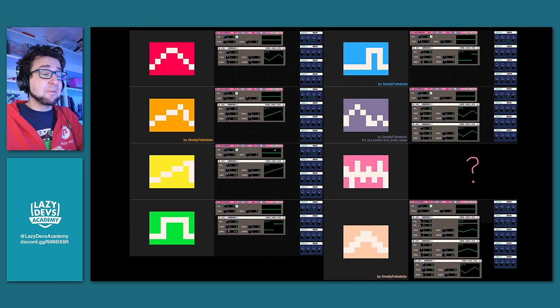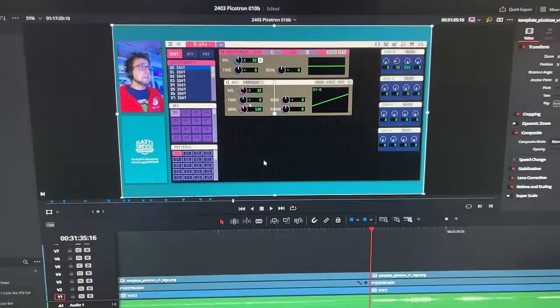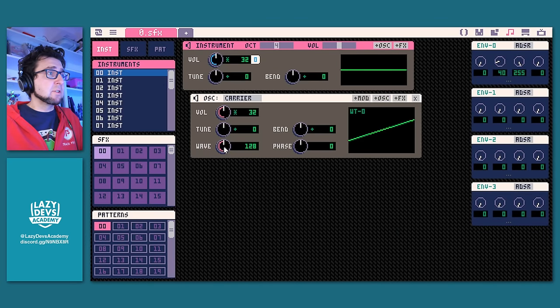Huge shout-out to Smelly Fishstick who did a lot of work on this — most Pico-8 instruments can be recreated just with this one knob. Just to give examples using an image as reference: turning the knob to 63 gives the red instrument from Pico-8, the very first one. Turning it to 114 is the orange instrument. 127 or 128 around that point is the yellow. 192 is the green instrument. 217 is the blue instrument. So there is some Pico-8 stuff you can recreate very quickly.